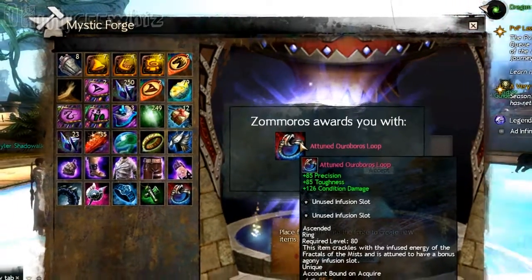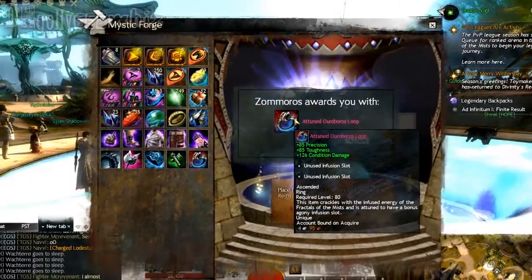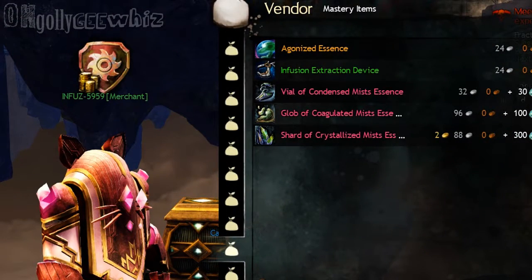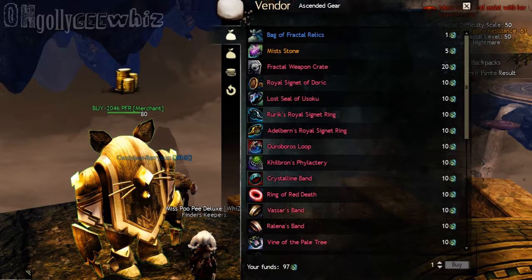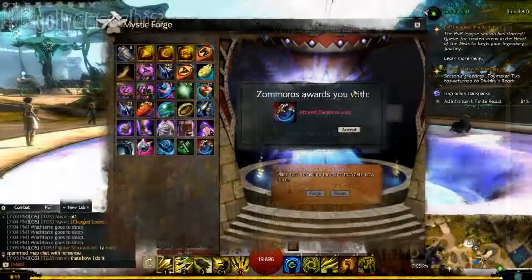Now you could put two plus nines in there if you wanted. I don't know why these screenshots ended up being so dark, but this is where you get the items — the pink and the gold drops from fractals themselves inside. And the NPC that is in front of the Mystic Forge is Miyani.